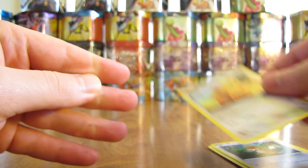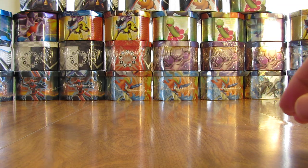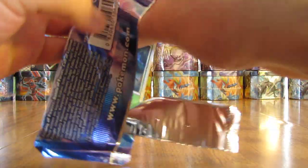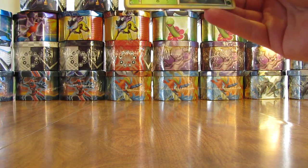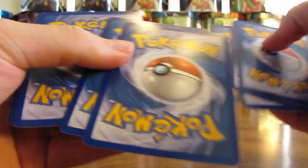And these are from the Black and White set. Okay, we'll go newest to oldest here and start with Call of Legends. Shiny Legendary cards are pretty hard to pull from this set — usually I think they're about one in two boxes. So it's going to be pretty hard to pull one in these two packs here.